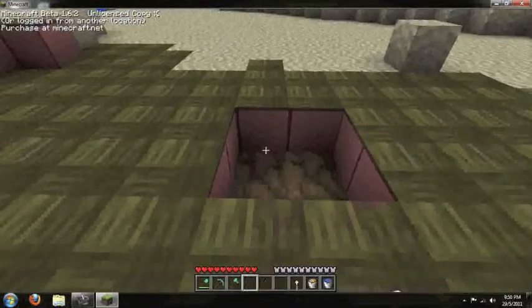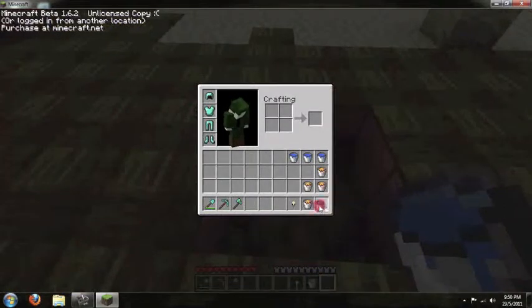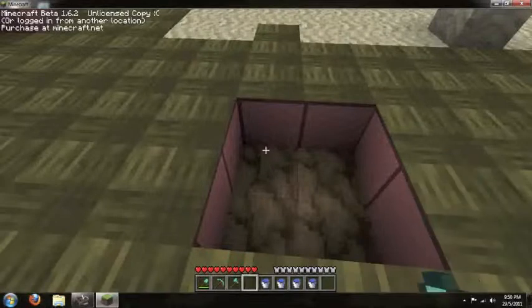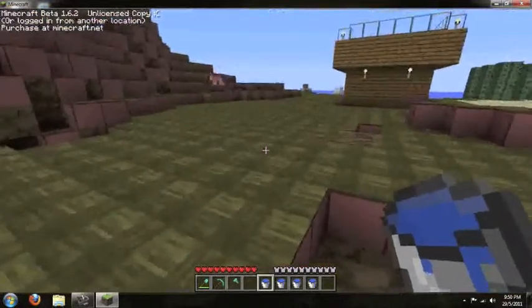Hey guys, tutorial from Mine Specials. Normally Liam would do this but he's busy at the moment, so I'll be taking it from here. What you first want to do is get four buckets of water and then put each one in the corner of a little place like that, like I'm doing right now.